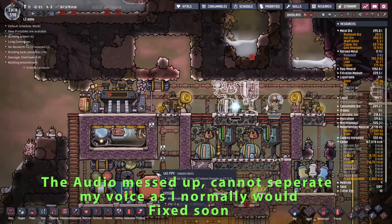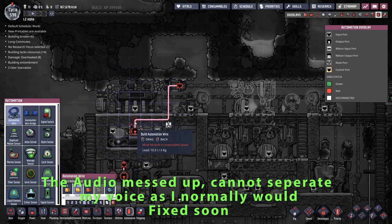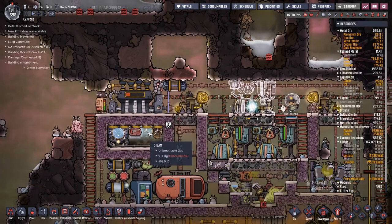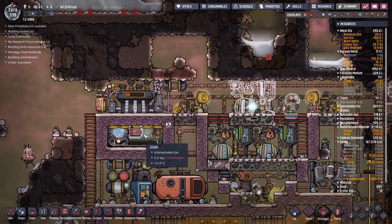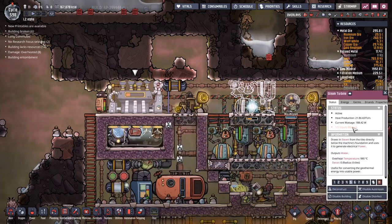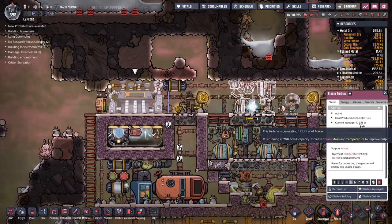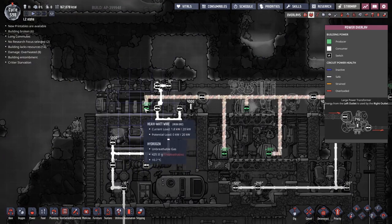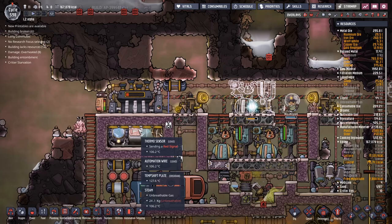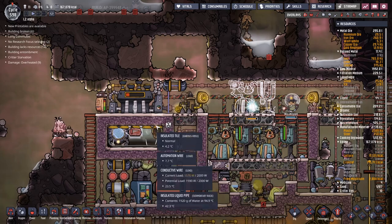Okay, next cycle. While Mr. Long works away diligently on that, I'm going to move this automation signal up into my steam turbine. I want to make it so it only turns on when the steam is at a very specific heat. Right now we are producing about 185 watts — that's nice, but nowhere near as good as it could be.